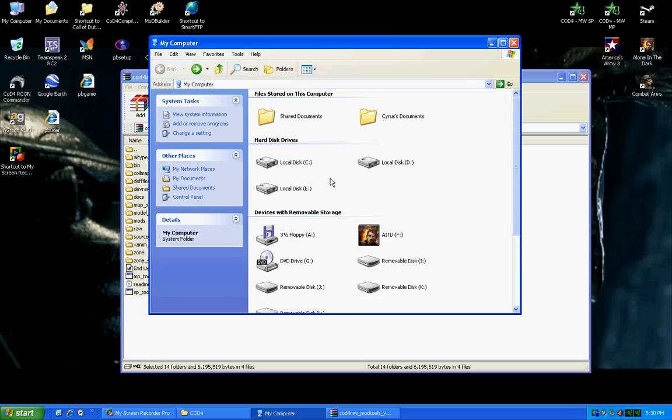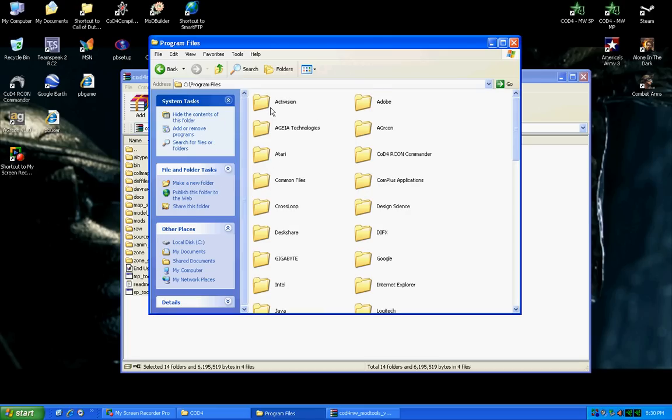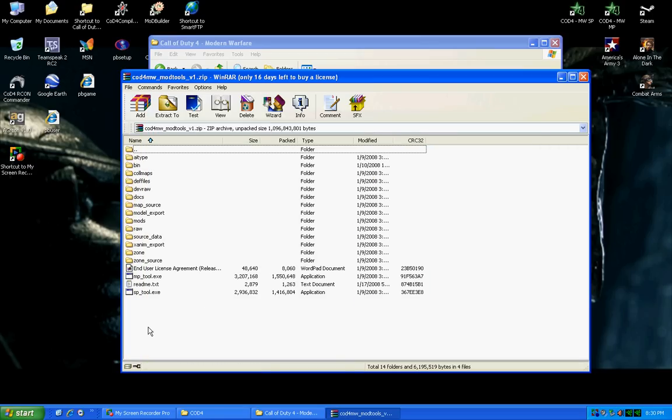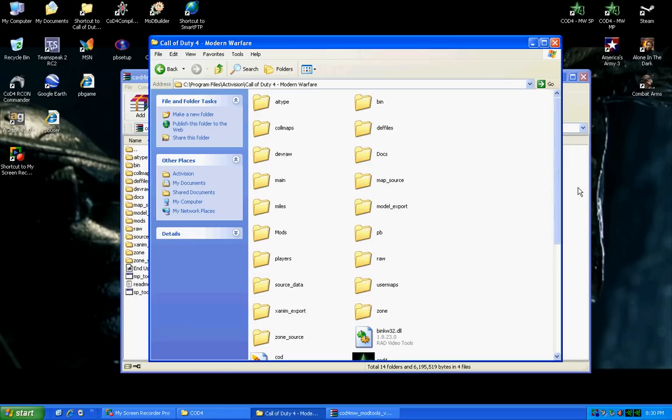That main directory is usually located — if you only have one hard drive — in your C Drive, Program Files, Activision, Call of Duty 4 Modern Warfare folder. Now there, you need to extract all these files. Whatever it says needs to be replaced, replace it.